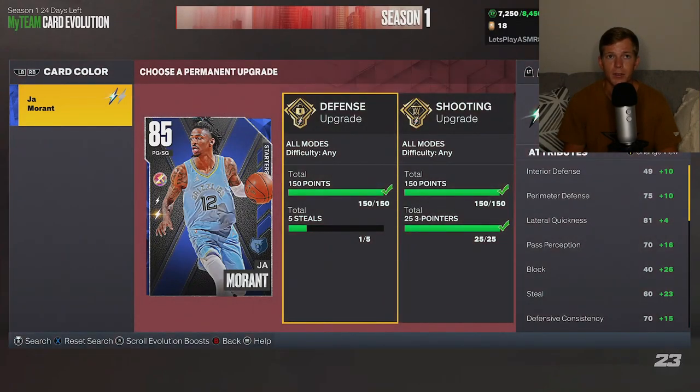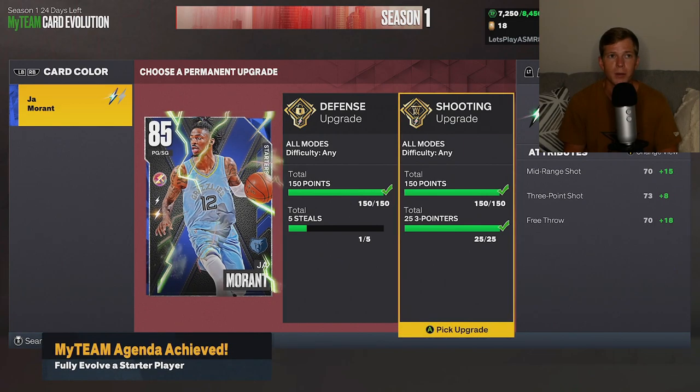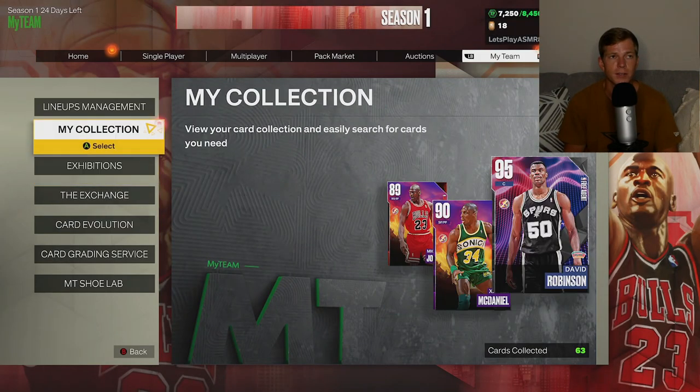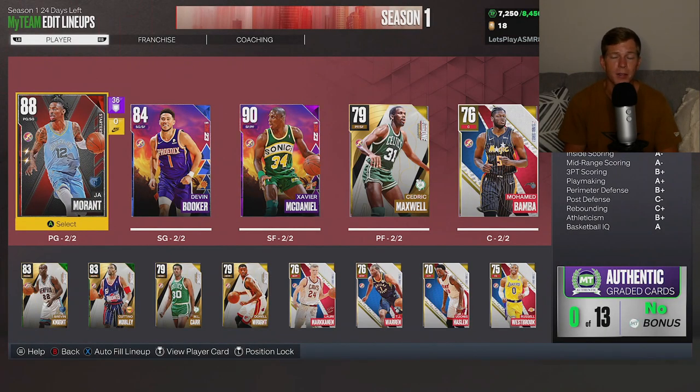We do have another card Evo - shooting upgrade to get Ja Morant up to an 88 overall. Very nice. My Team is actually looking pretty decent now. I mean, they're okay - they're better, is the thing.